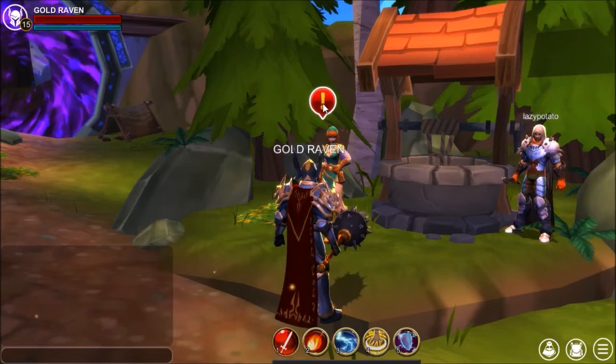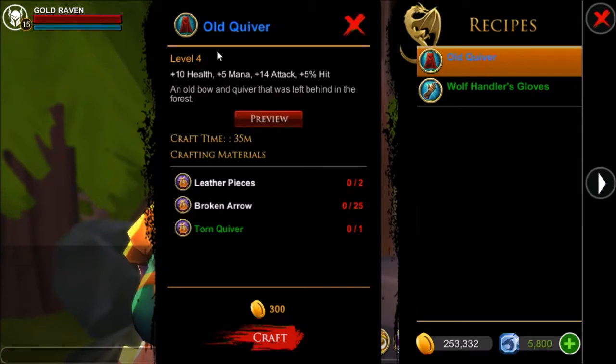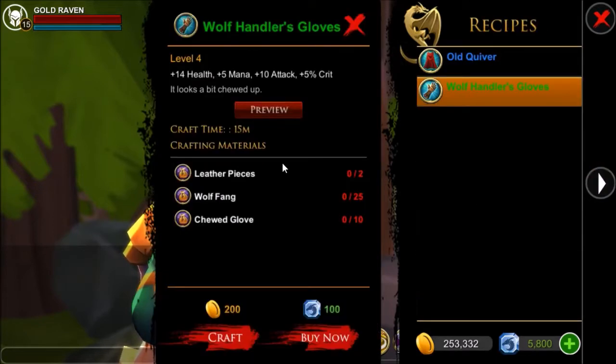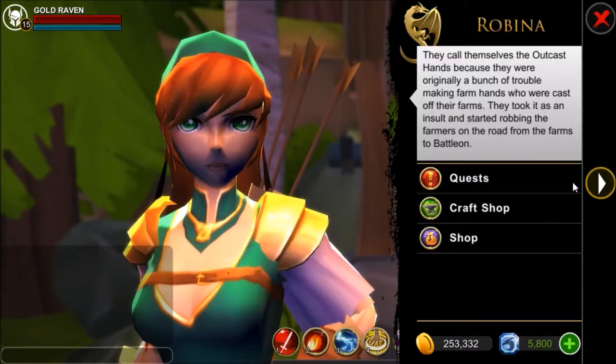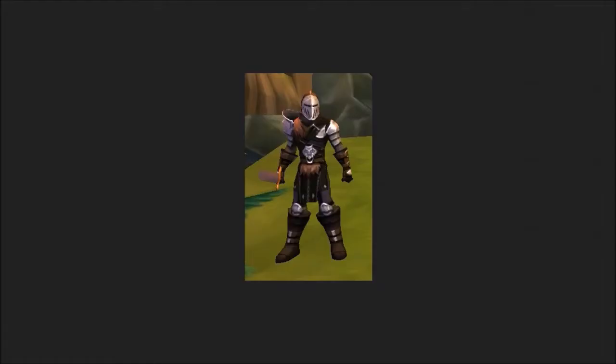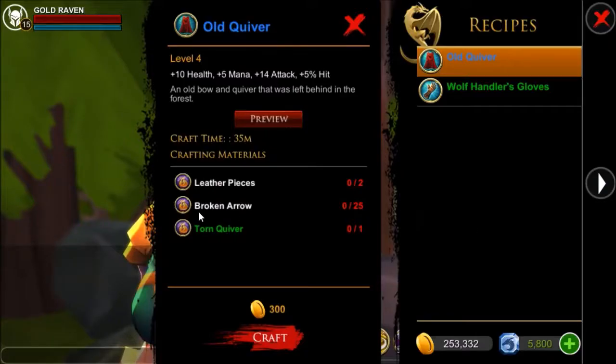Let's start with Robina's shop in Barrows Point. In order to get the old quiver you're going to be needing leather pieces, broken arrow, and torn quiver. The leather pieces are found in the shop and you're also going to need those for the wolf handler's gloves. The broken arrow is dropped by the outcast hand, which are the bandits you will find in the dungeon, and the trained frogzord.